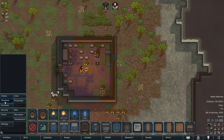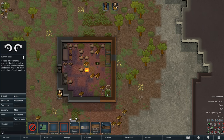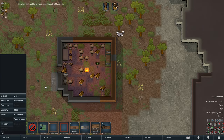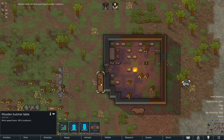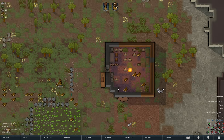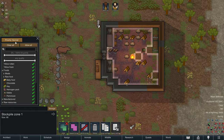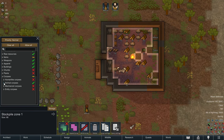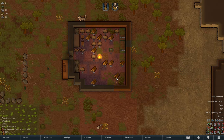I think we should hunt this turkey and this tortoise as well. We can make a butcher table - I think butcher spots are inefficient. We're going to butcher outside so we don't bring the mess inside. We'll set the bill to butcher creature and do it forever. When we hunt these creatures, we should allow animal corpses in our stockpile storage, but only fresh - not rotten. We don't want any rotten animal corpses in our base.